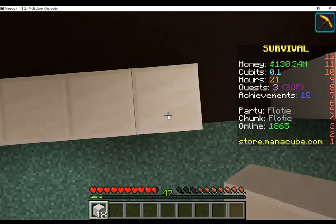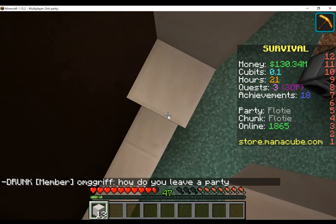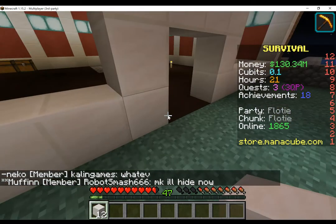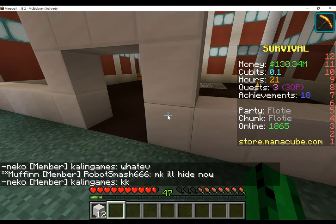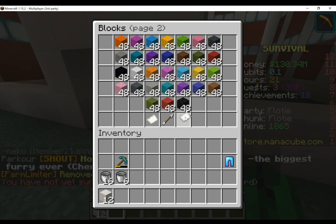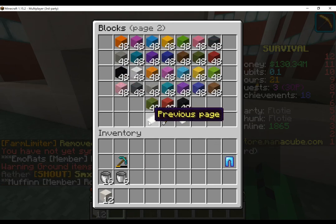I'll just need to make enough space for a door. I'll buy some glass panes — slash shop — because there is no way I'm getting those by just smelting sand. I don't have enough materials for a super smelter yet, so I'll just get a lot of glass.